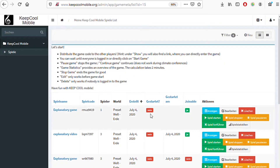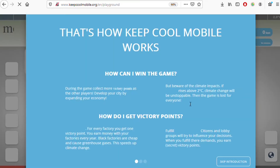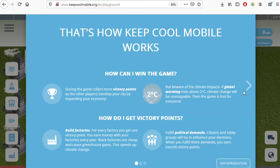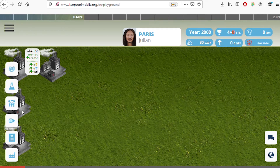Now I start the game — this is the management part, but let's skip the introduction and go straight to gameplay. Welcome to Paris. On our city field you can see four black factories — that's the same starting point for all cities. The most important element is the thermometer at the top: we start in the year 2000 at 0.6 degrees above pre-industrial levels.